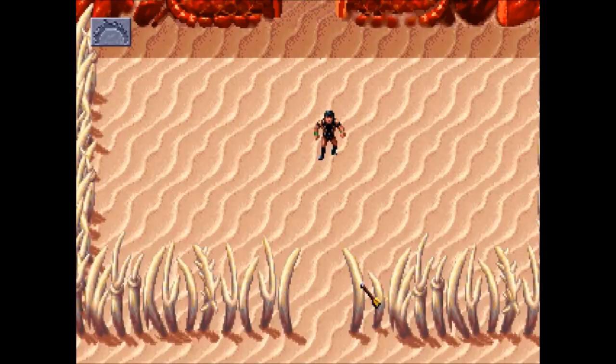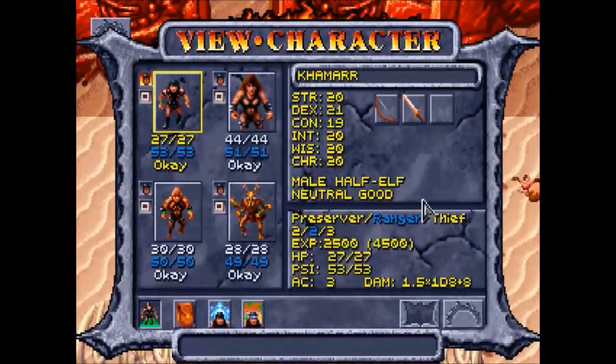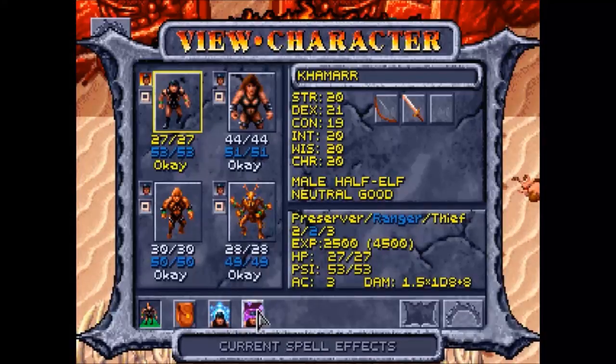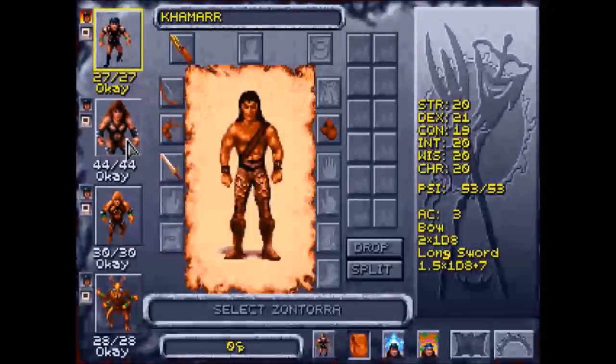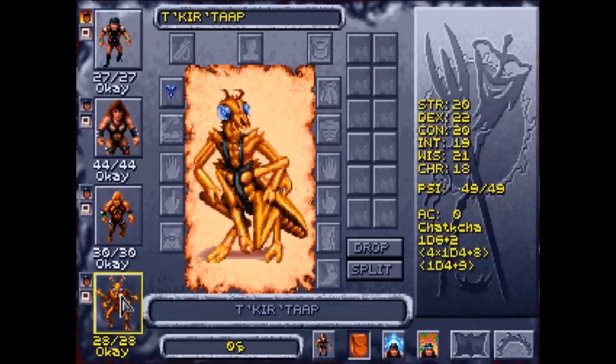In combat mode we could fire at the gate — we're not going to do that — but this is a good way to start battle, or just to attack things and destroy objects. If we right-click again we get the eye icon, which lets us examine things or talk to other characters. If we click on ourselves, it takes us to our view character screen. Down here we have our view inventory button, our cast spells button, and our view current spell effects button. Our inventory is quite sparse right now — in fact poor Kirk-tap over here only has his throwing chakra.